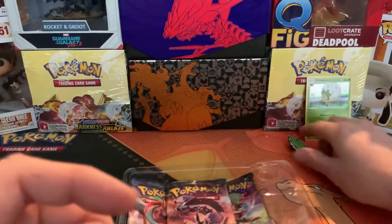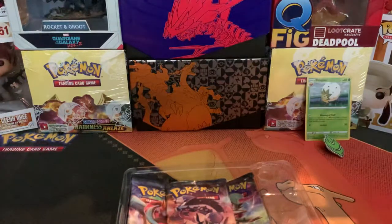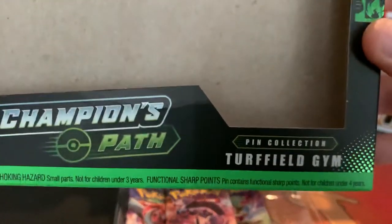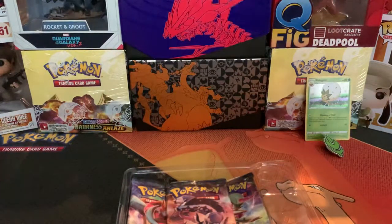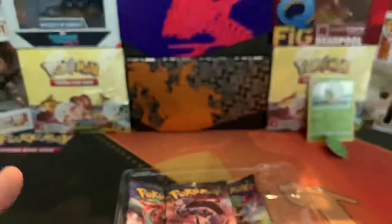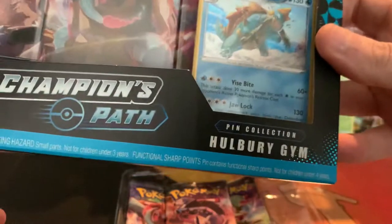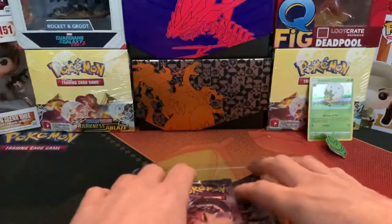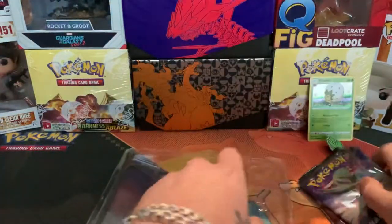If any of you guys are interested in winning these, comment which one you prefer. Hashtag Turfield Gym, obviously that badge for the Motostoke — hashtag Motostoke Gym — and also the Hulbury Gym, hashtag Hulbury. Sorry, not Mulberry. Code card — enjoy people.